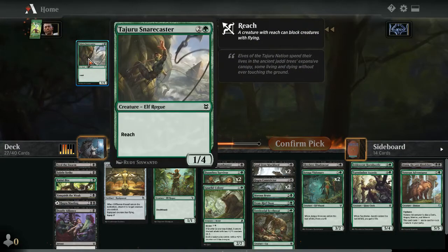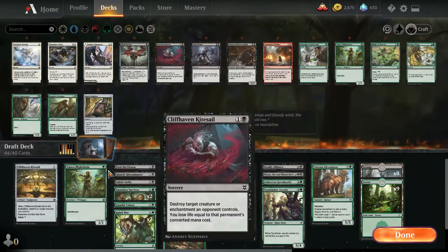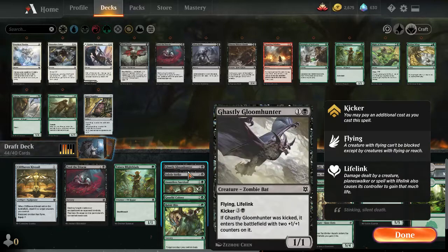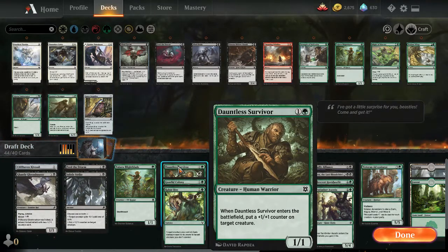Deck building time. Cliffhaven Kitesail might be a maybe — we're mostly attacking on the ground and might need some evasion. I don't mind one copy of Tajuru's Blight Blade. Feed the Swarm I don't mind one copy. Subtle Strike is also good. Ghastly Gloom Hunter is expensive to kick at six mana but can be a fine win condition late game. Dauntless Survivor is perfect — puts a bunch of plus-one counters. Gnarly Colony is fine — can play as a two-mana 2/2 or kick it for five mana.